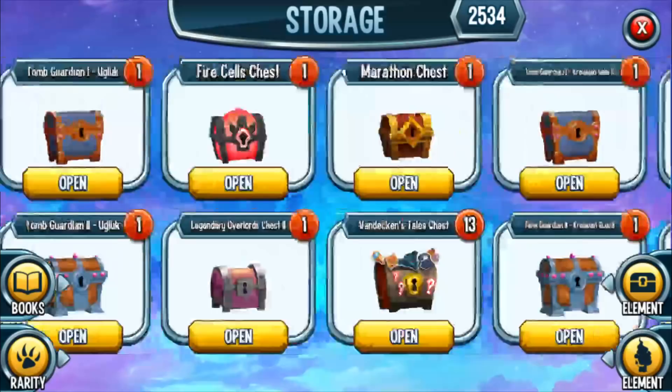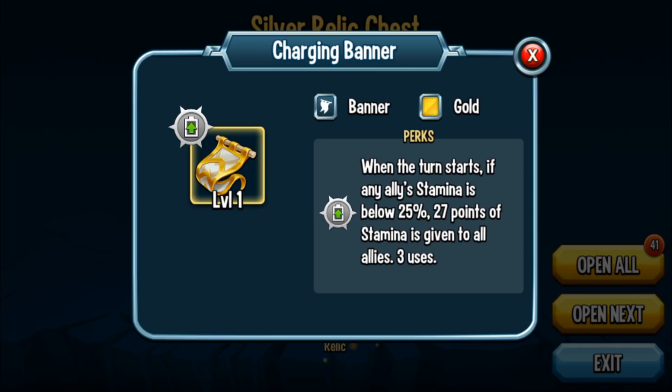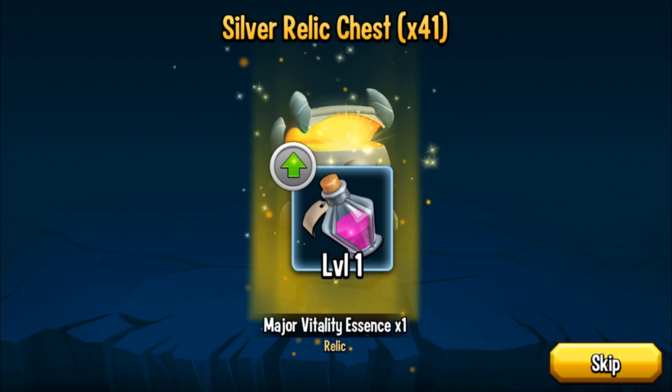Let's see if I can pull anything from the silver relic chests — I have about 42 of them. The first one is a Charging Banner, still a pretty dominant relic. At the start of a turn, if any ally's stamina is below 25%, 25 points of stamina is given to all allies. If a monster has extra turn skills, you can utilize this so easily. Xyla is the best example. The fact that this golden relic can activate three times is ridiculous.